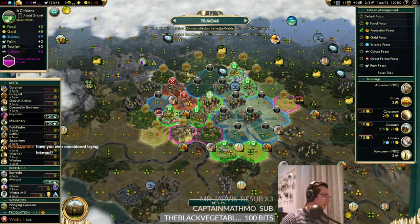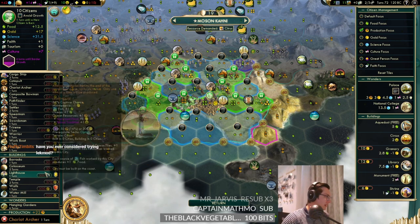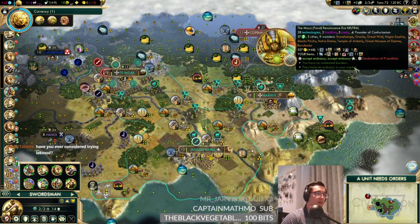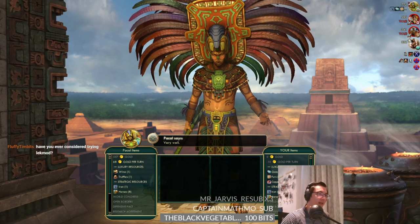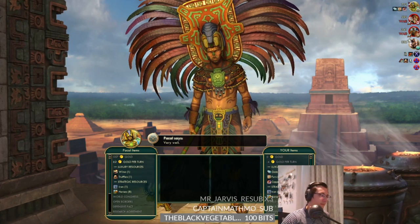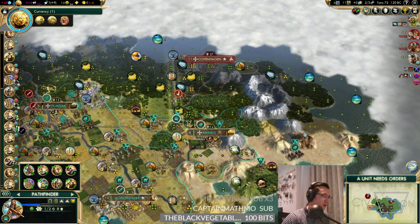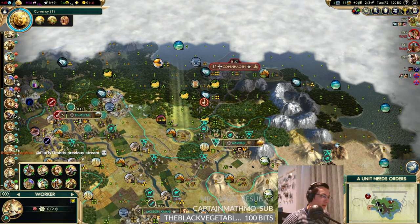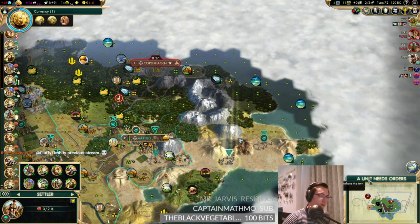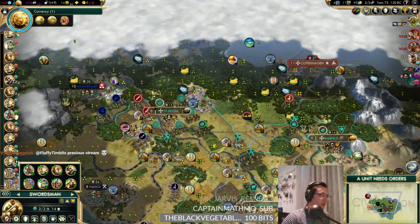We might get attacked by this swordsman if we go up there - I don't really want to do that. We'll just chill here. We need to put a chariot inside the city, and this pathfinder needs to do what its job was always meant to - it's a shame the Maya doesn't desire anything, that would have been ideal. We can see if we can meet anyone else or perhaps pillage some English things.